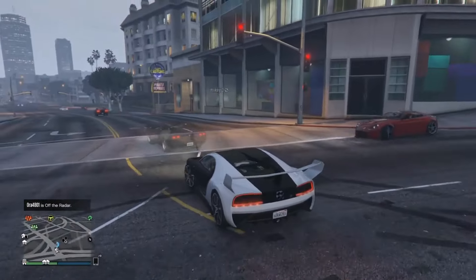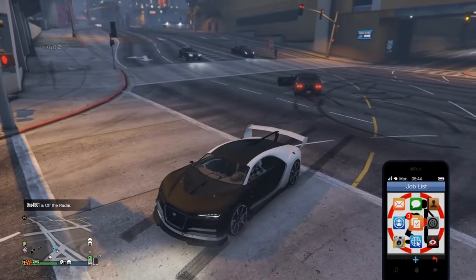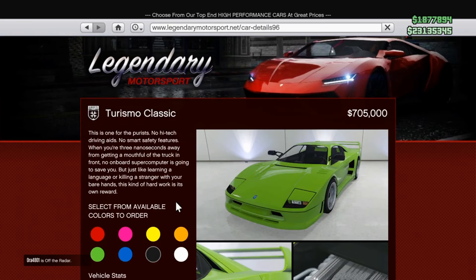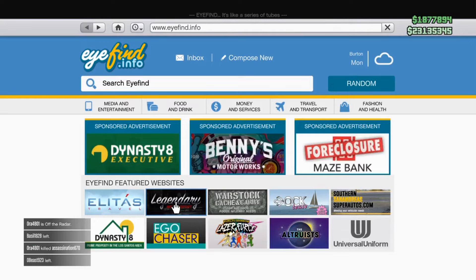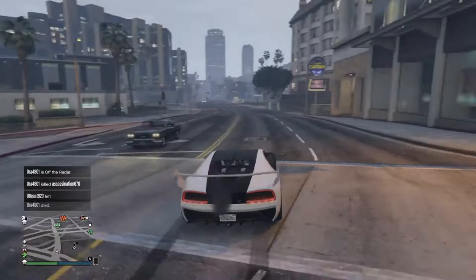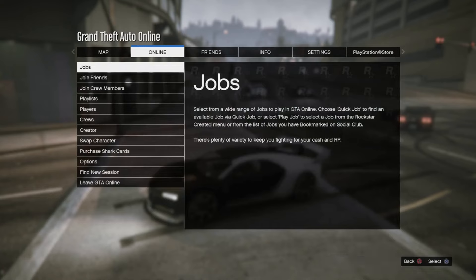If you saw my previous video you will know what I'm talking about. If you didn't, make sure to go and check it out. So this is the new car — the Turismo Classic. We're gonna get it for free. You're gonna be in the last location where I did the race, like I showed you in my previous video. The link is gonna be in the video description. This was my last location, so we're gonna go to the creator.